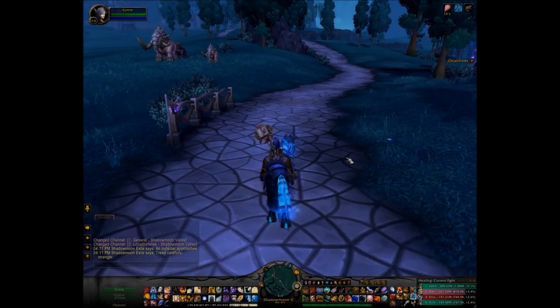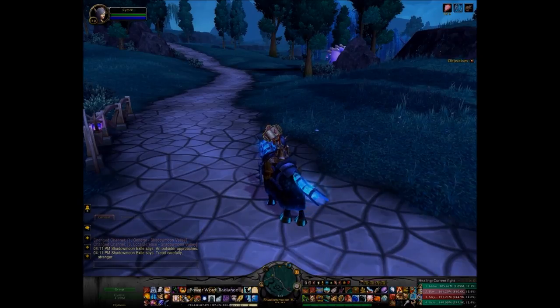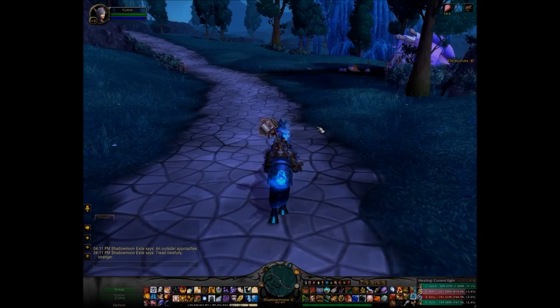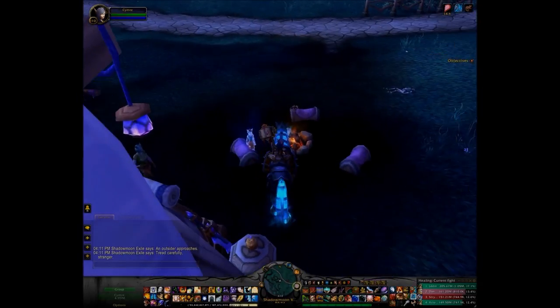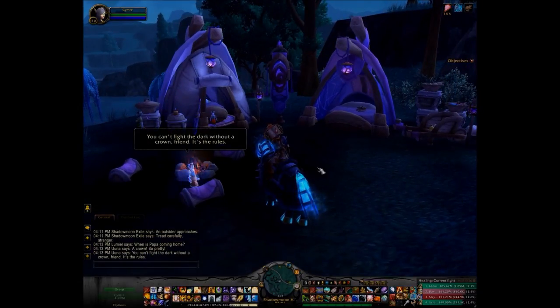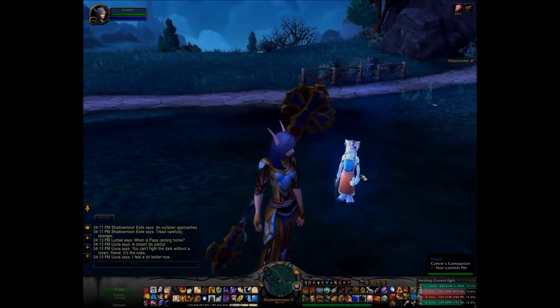The next bit — I was tempted to stay on my Alliance toon simply because she can just take a garrison port and Shadow Moon Valley is pretty much right outside. But since the next bit requires a little bit of fighting, this is my main so I like to do everything on this toon. Let's see if anything happens. Oh, it's a little crown right here! How cute. Her little model's updated again.